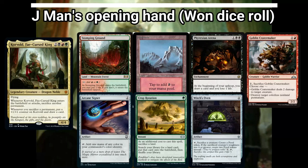He kept a 7-card hand with Stomping Ground, Mountain, Phyrexian Altar, Goblin Crater Maker, Arcane Signet, Crop Rotation, and a Witch's Oven.